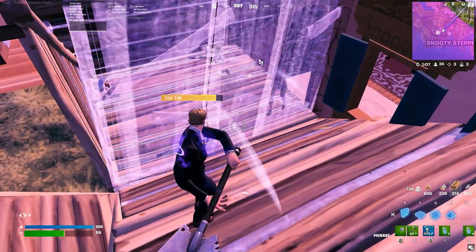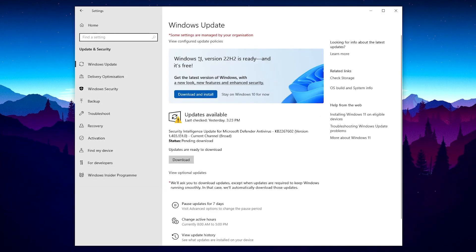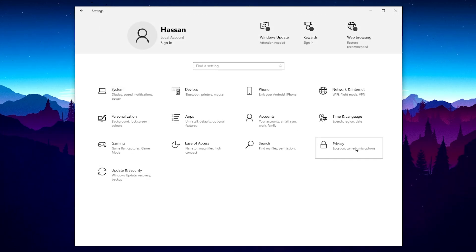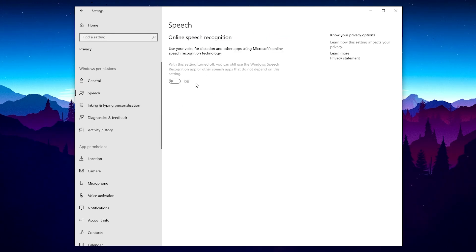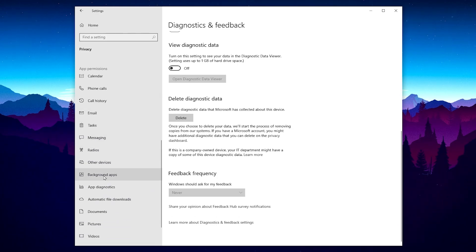Next, open Windows Settings. Go to Update & Security — always make sure to update to the latest drivers and latest Windows version to fix performance issues. Then go to Delivery Optimization and turn off all settings. Go back Home, open Privacy, go to Journal and turn off all settings, go to Speech and turn it off, go to Diagnostics & Feedback and turn off all settings. Then scroll to Background Apps and turn those off as well.